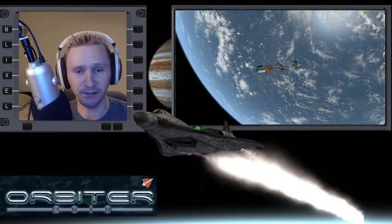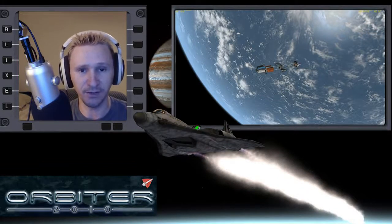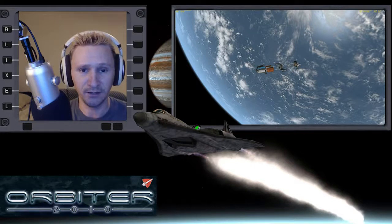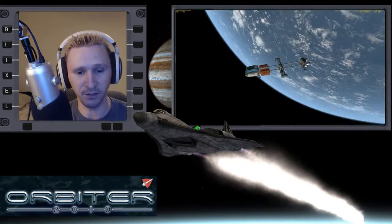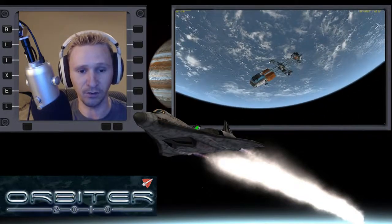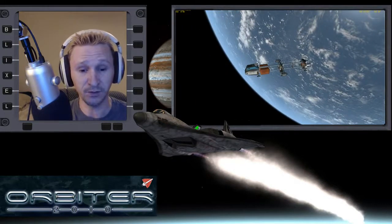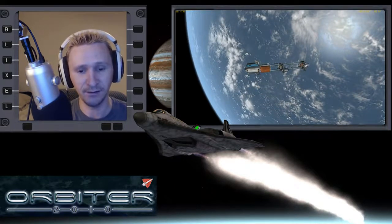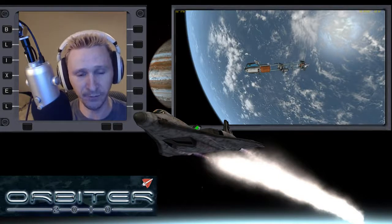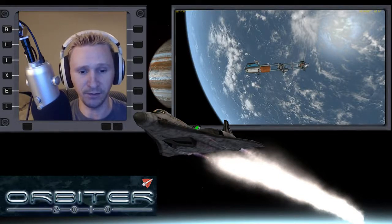Welcome to another Orbiter Space Flight Simulator video. In this video, I took the Shuttle A from the moon, from Brighton Beach, brought it back to the Earth. The Shuttle A had cargo attached to it when I started off. You can see currently it's empty because I've already jettisoned all the cargo at this point. This particular mission is a default mission — it comes with Orbiter 2010. The scenario is located in the Shuttle A folder, and it is called Shuttle A on the Moon.